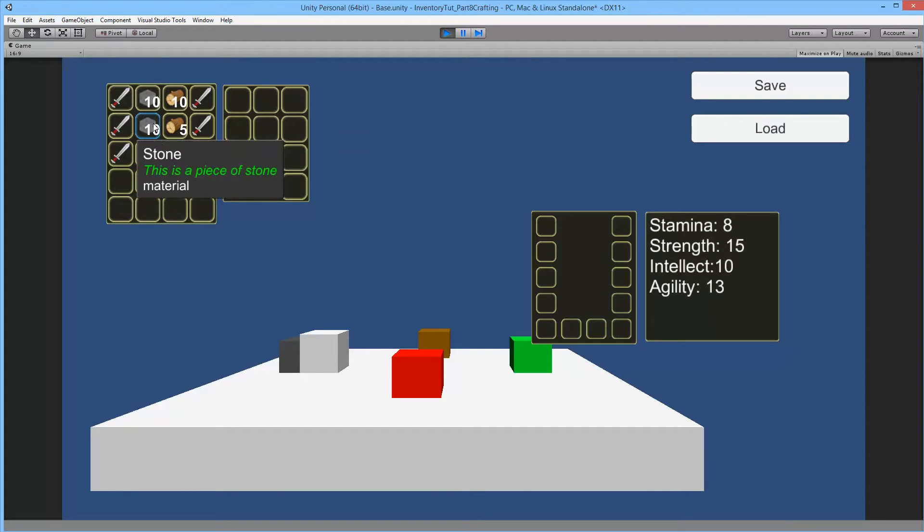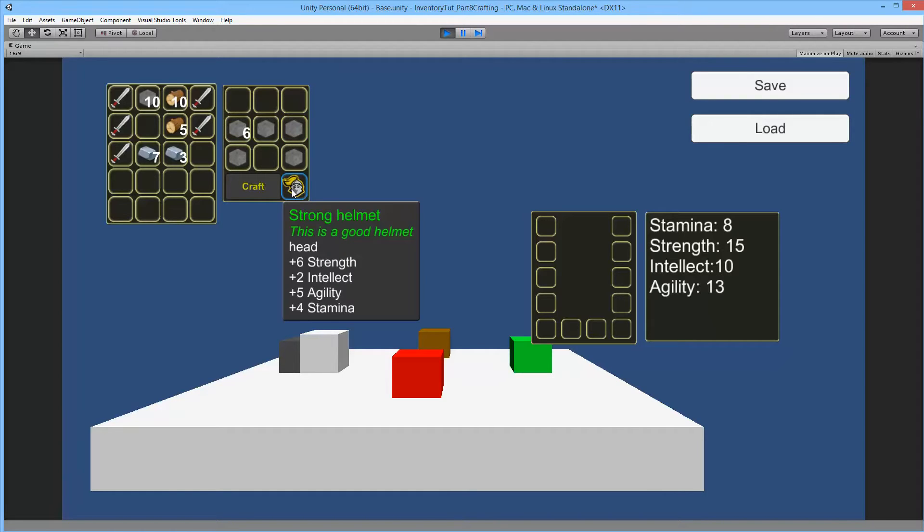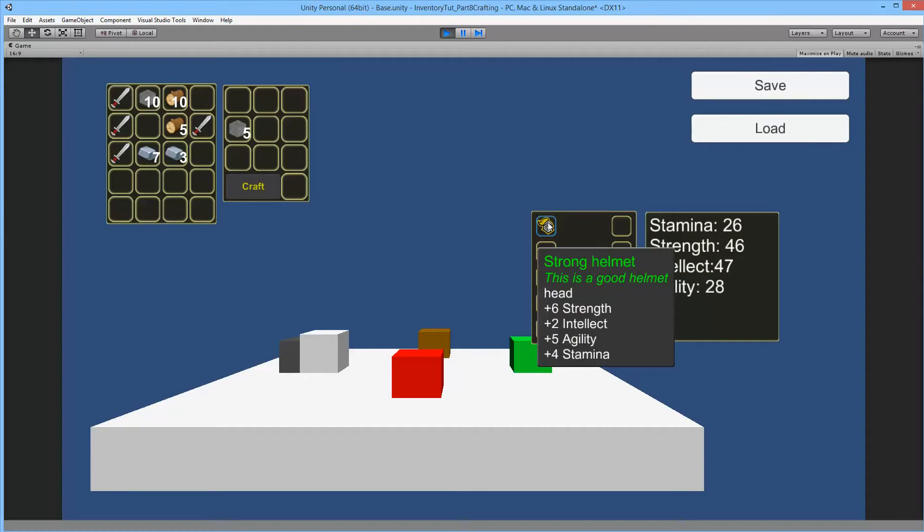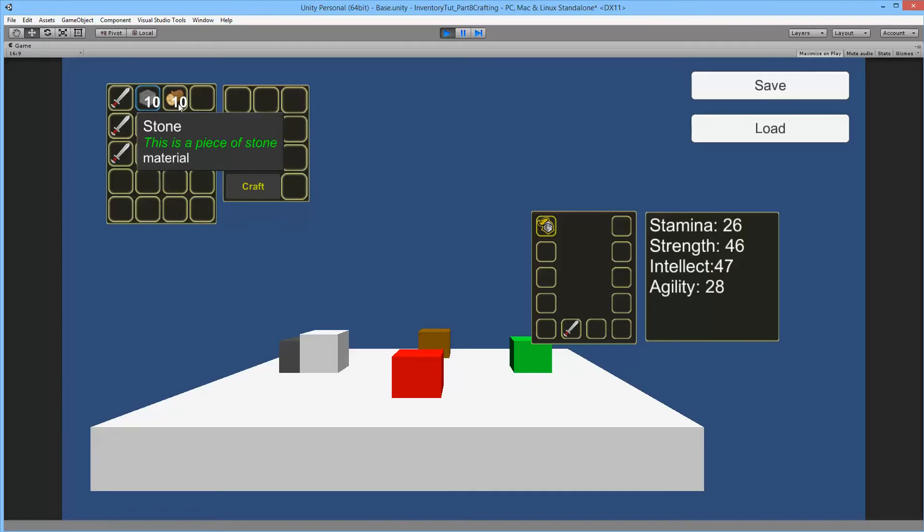Besides the sword, I've added some functionality to test out the stone material. We can put stone in this shape - basically taken from the shape of Minecraft - like this, and then we can craft a stone helmet. It doesn't make a lot of sense but it's just for testing. I click the craft button, the helmet is crafted, and I can equip it. You'll be able to define what items you can craft in the XML document we made earlier, and define the different materials needed for crafting.